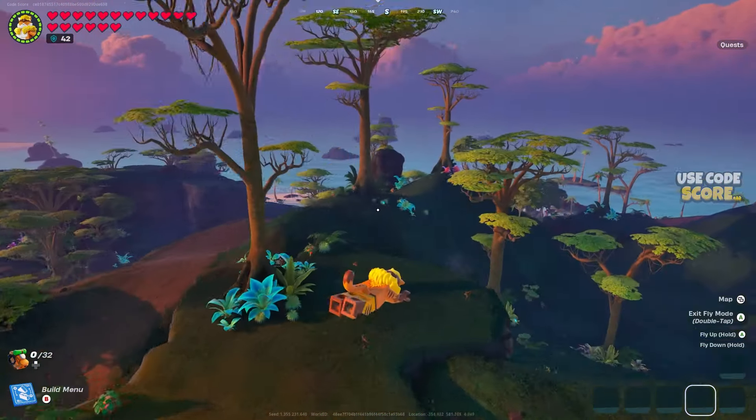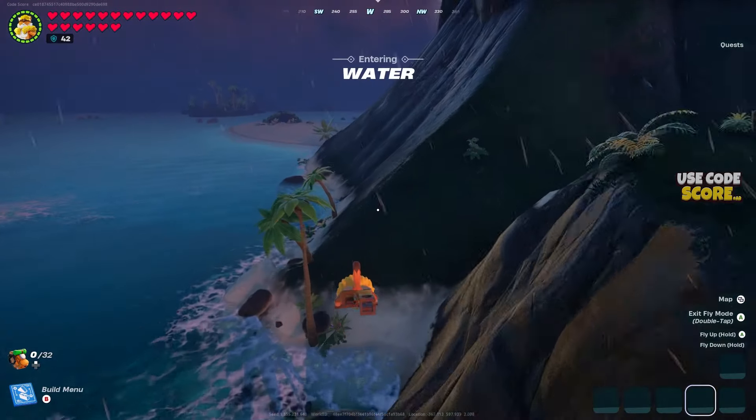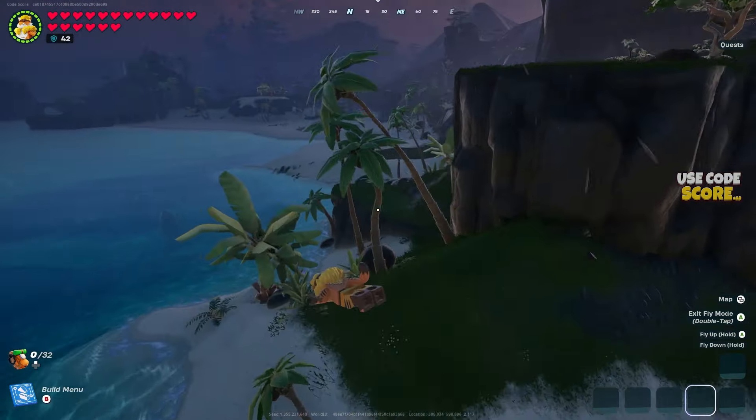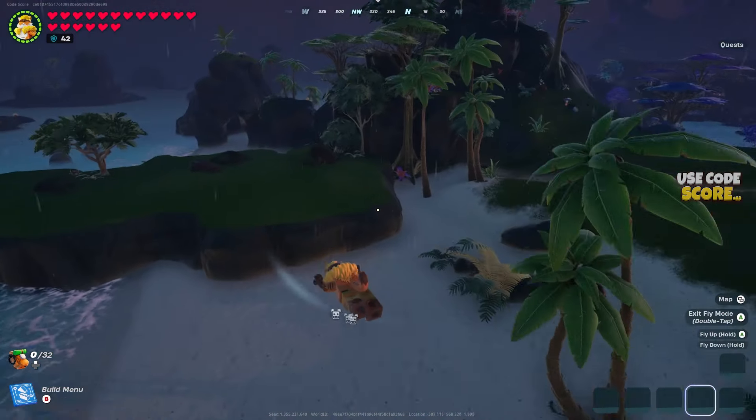A lot of people are still struggling to find Nana Village in LEGO Fortnite. In this video, I'll show you where to find both variants of it. There's one on the beach and there's also one inside of the jungle. They also have two different NPCs — one is called Bananiel and the other one is Bananthony.